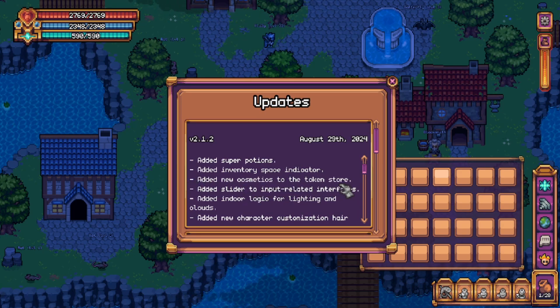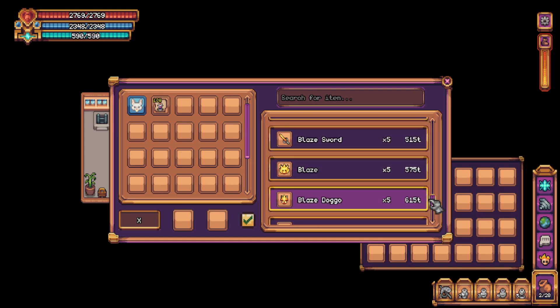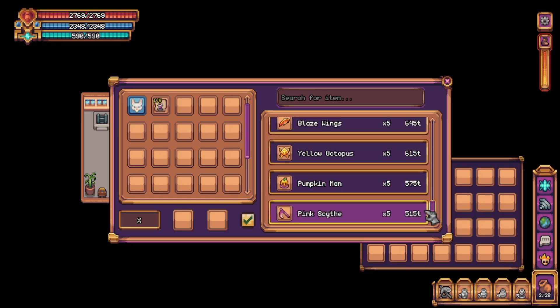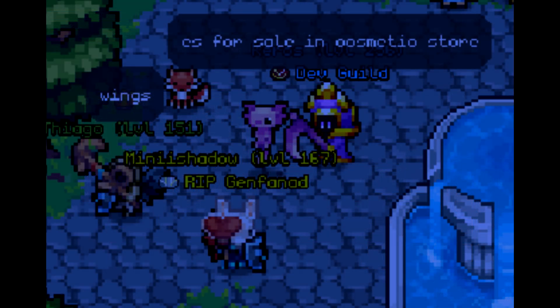New cosmetics have been added to the store. Let's go take a look. I'm not quite sure what's new in here but I think the wizard crown, the wizard floaters, blaze sword, blaze, blaze doggo, blaze wings, yellow octopus, pumpkin man, and the pink scythe. The pink scythe being my favorite — I happened to bump into Kiros and see it from the man himself.